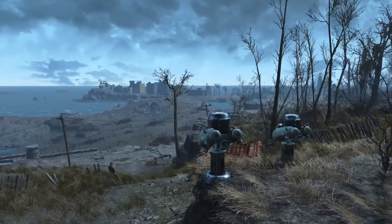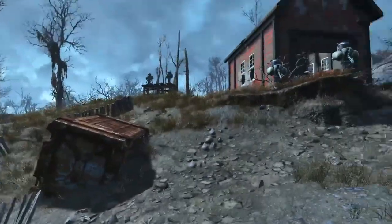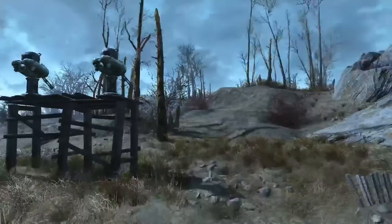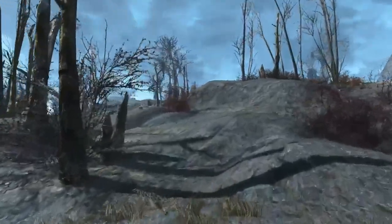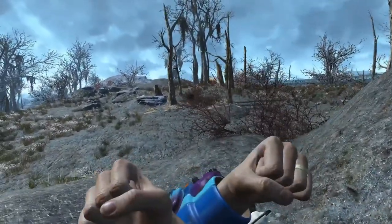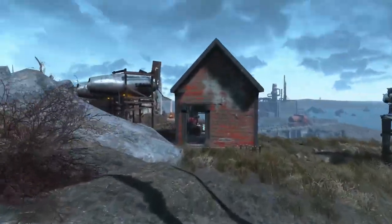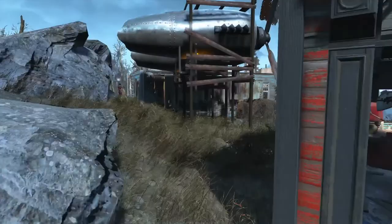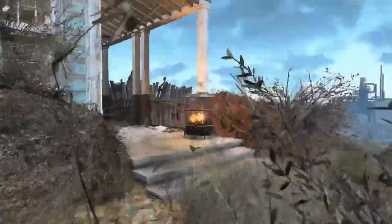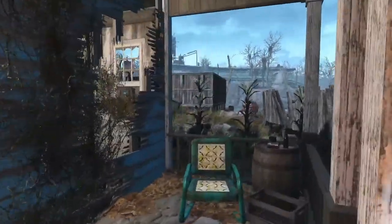There are three enemy spawn locations. One is down this direction, and there's one up here out behind these trees. I don't have weapons on me since I retired and finished Nuka World - I put all my weapons on display at my Nuka World home. I'll get to the third spawn once we get farther down the line.